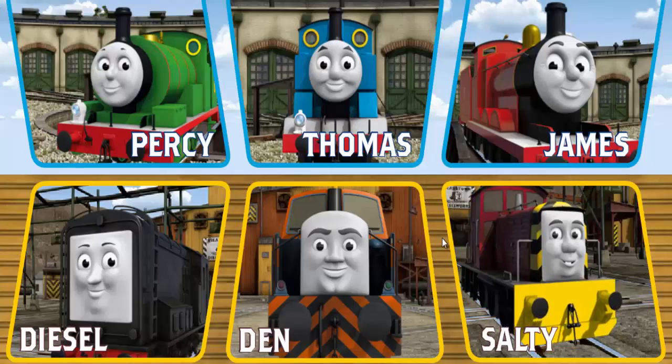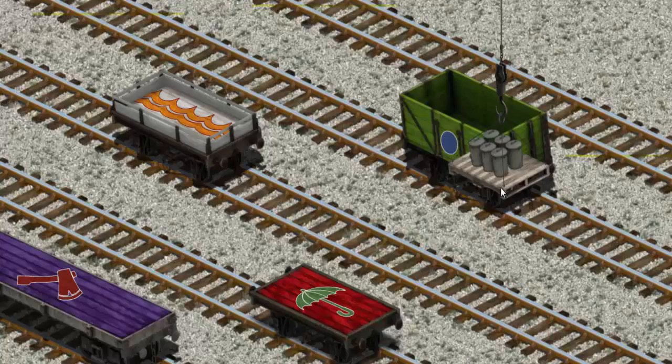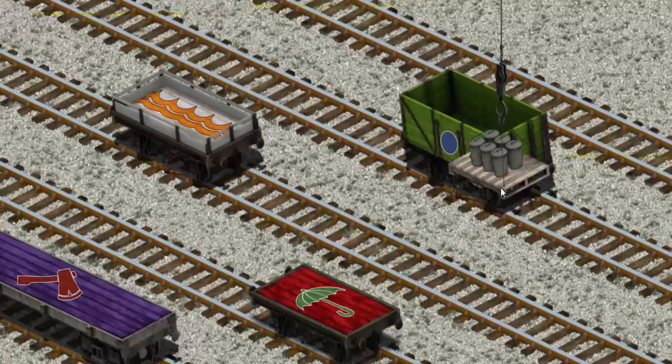It's a busy day at Brendam Docks. Thomas and his friends have many deliveries to make. Choose who will make the next delivery. James must haul the rubbish cans to Whiff's waste dump. Help Cranky find the rubbish cans. That's it! Let's lift and load. Now the cargo must be loaded. Show Cranky where the green cargo car with a blue circle is.